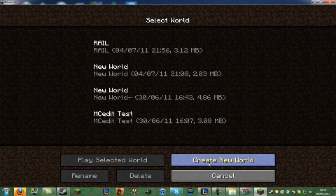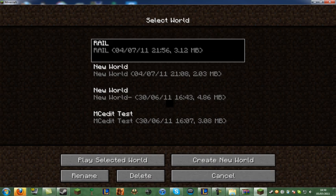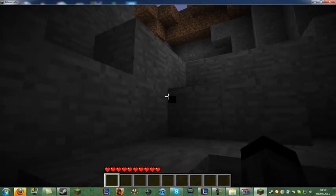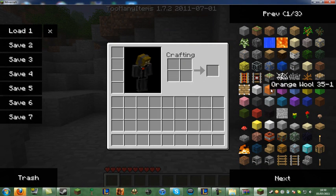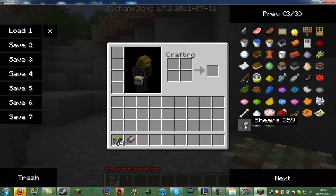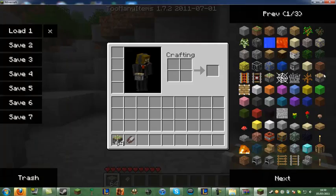I'm just going to go into this world here to show you it works. I'll quickly go up to the surface. Now if you go into your inventory, you have the Too Many Items mod. You can see it's updated for sticky pistons and regular pistons and shears — there they are.